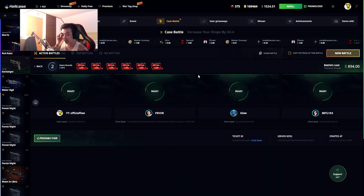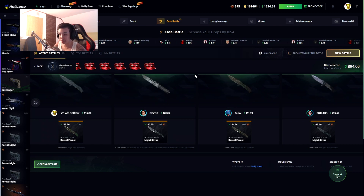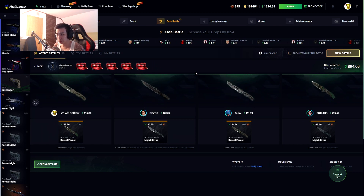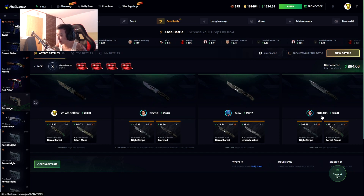After winning that case battle I just put up a bunch of big case battles and they actually started. This is the eight Massa Moon Knife case battle - I think I had a lead on this one for a good portion of it. Oh, never mind, this guy got a $426 pull already.